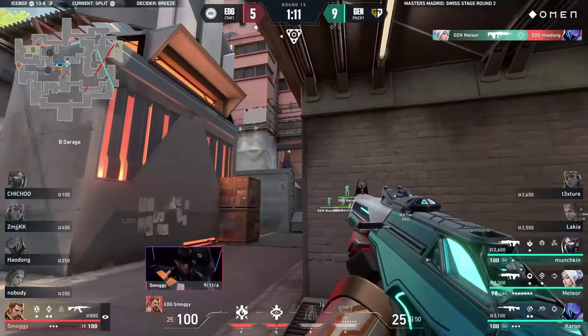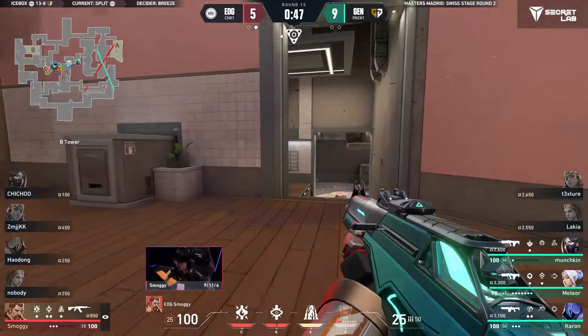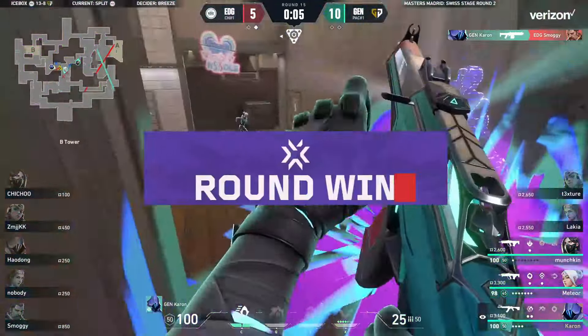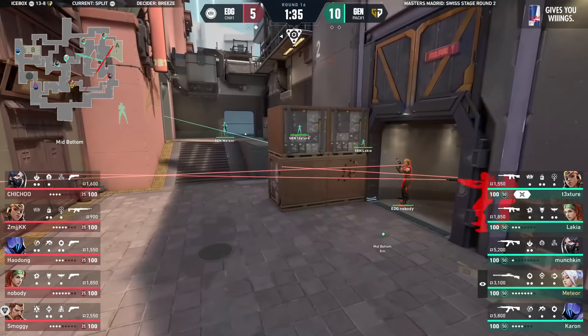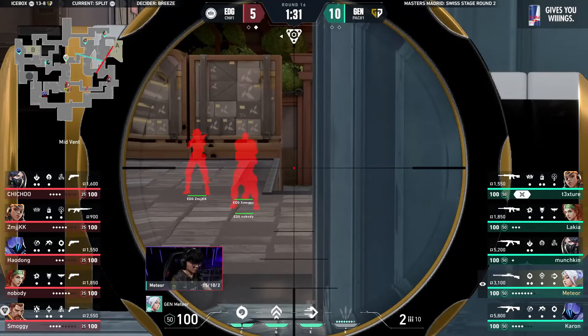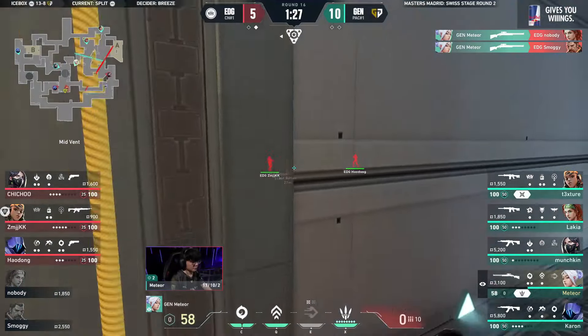Gen G could give themselves a massive boost if they could take this round. Smoggy blind spray is probably his best chance — he could stun all of them. But he doesn't want to give it away — it's a contact play into a judge and he got the contact he was looking for.